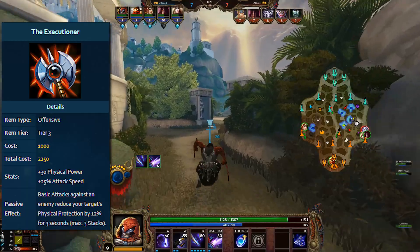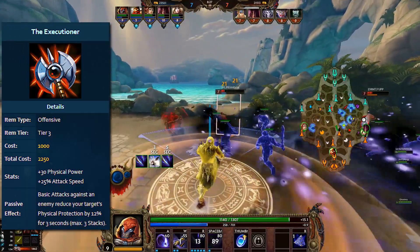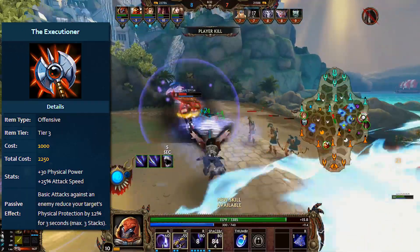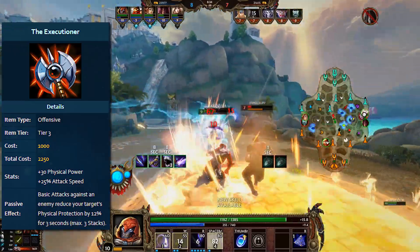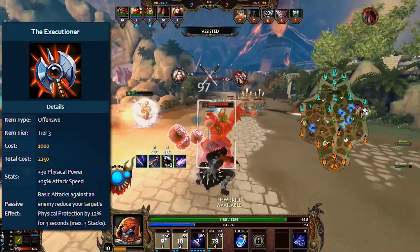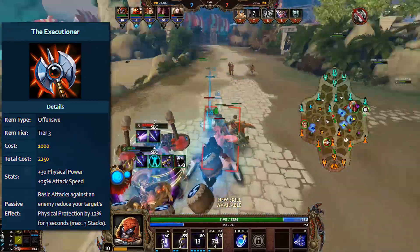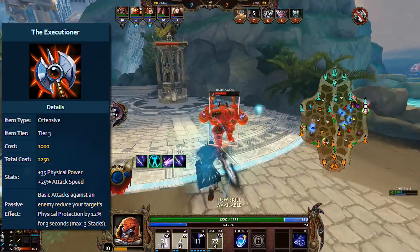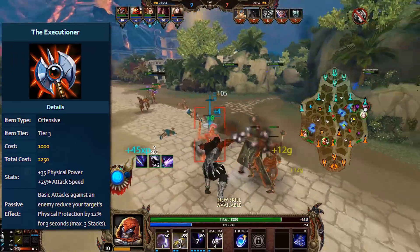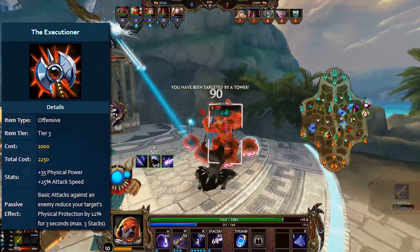The next version had 12% reduction for three seconds with a maximum of three stacks. This was in June 2016 and it's somewhat closer to what we see today. The item still had 30 physical power and 25% attack speed, with a total cost of 2250 gold. After that, in August 2017, we saw an increase in power to 35 physical power — the item was now loaded with stats, as if power and attack speed combined with penetration on one item wasn't good enough beforehand.